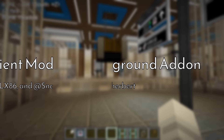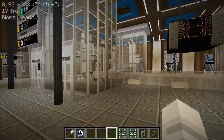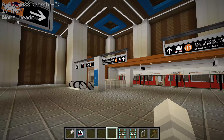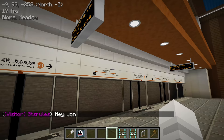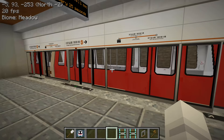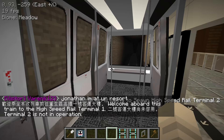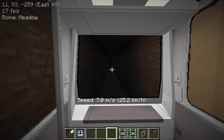Hey everyone, welcome back to another episode of the let's play series. Today I will be trying to open Terminal 2, but we'll see how that goes. I'm at the interchange concourse right now. The first thing I wanted to do is fix up this automatic people mover because some people have reported that it's been jamming. Right now I'm running trains every 25 seconds, but it seems like the trains are coming quite frequently. I checked the depot and the trains are running every 25 seconds.